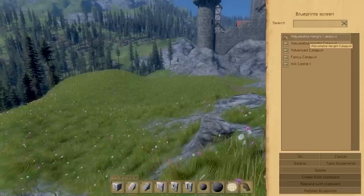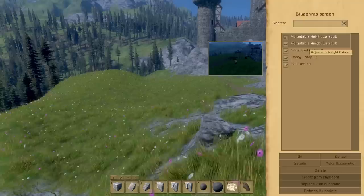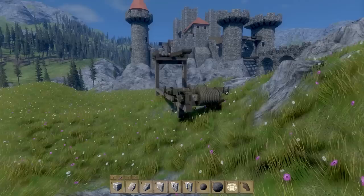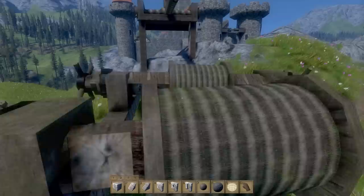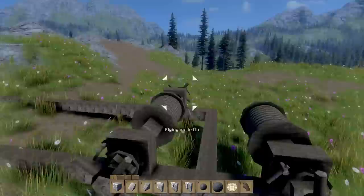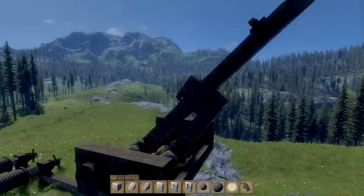We have the adjustable height catapult, the advanced catapult, fancy catapult, and there's a hill castle you can make. I'm just going to do the adjustable height catapult. Once you've selected it, you do Control+V and that should spawn it. It's not letting me rotate it at all - we've got to put it up here. This thing's going to be used to try to break up the castle. This is a pretty crazy contraption right now. The physics in the game are kind of weird - a lot of other people think that a lot of the physics are bugged. Don't forget, this is super early pre-alpha, so a lot of the stuff's bugged.